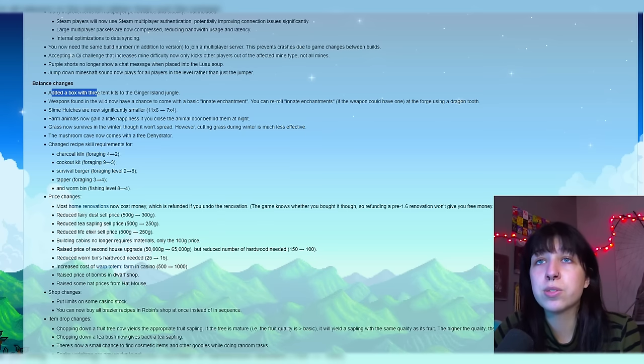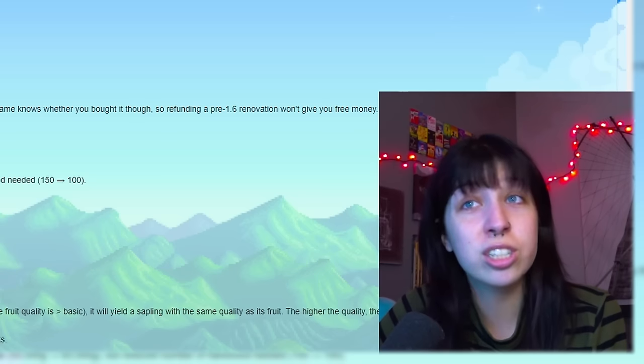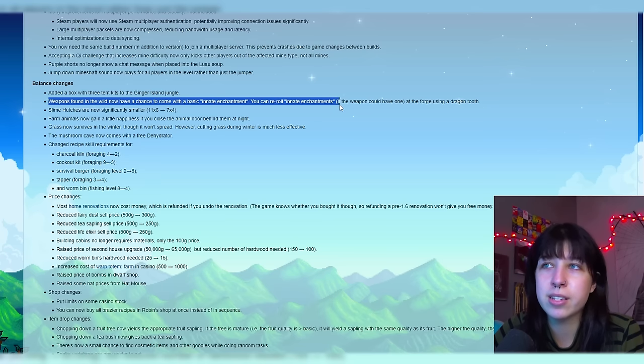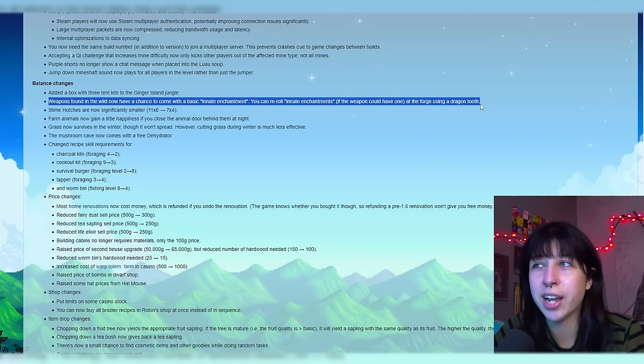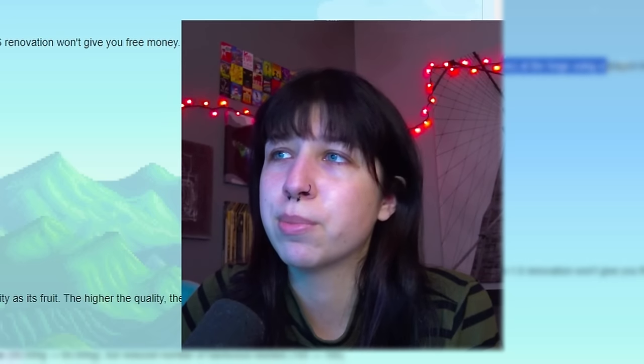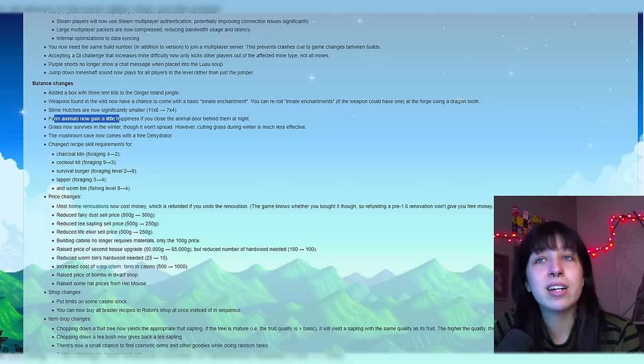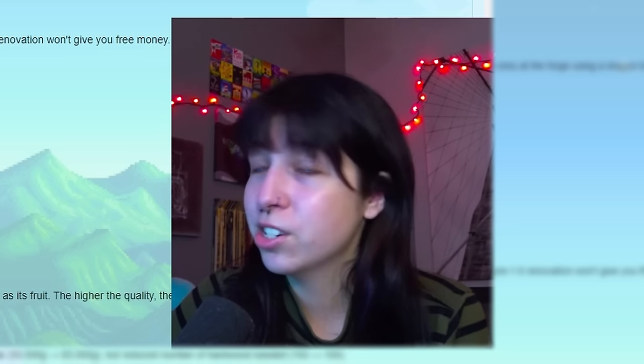Many improvements for multiplayer performance and stability, including Steam players will now use Steam multiplayer authentication, potentially improving connection issues significantly. Large multiplayer packets are now compressed, reducing bandwidth usage and latency. You now need the same build number in addition to version to join a multiplayer server — this prevents crashes due to game changes between builds. Accepting a Key challenge that increases mine difficulty now only kicks other players out of the affected mine type, not all of the mines. Purple shorts no longer show a chat message when placed into the luau soup. Jump down mine shaft sound now plays for all players in the level rather than just the jumper.